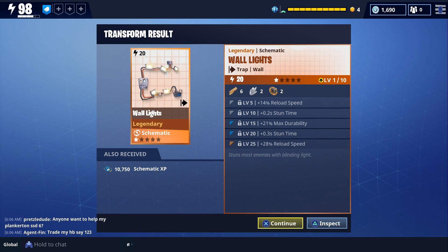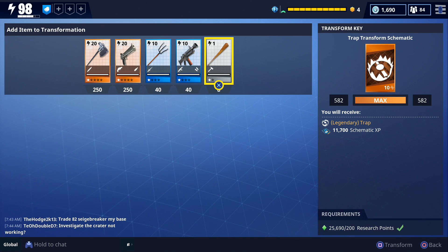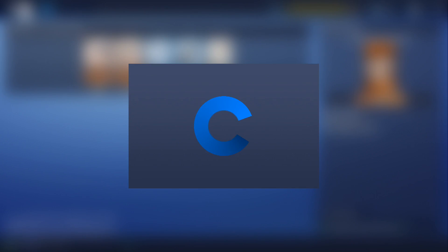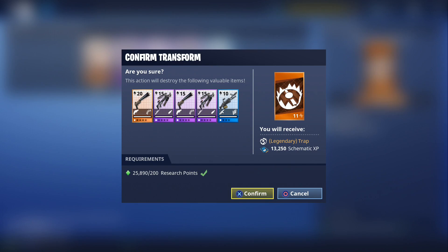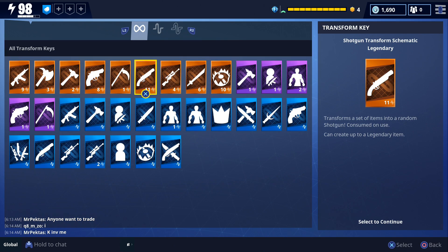We got wall lights in this one: stun time times two, reload speed times two, and durability — actually a pretty decent roll for wall lights. This is the 10th transformation; we're using items from the event store. A cozy campfire came with healing amount times three and max durability. This may end up being the last one since I ran out of stuff to use for transformation. The last one: healing pads with reload speed times two, healing amount times two, and durability.